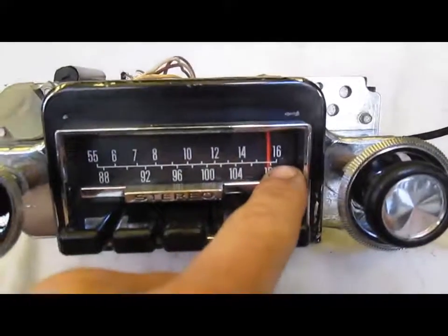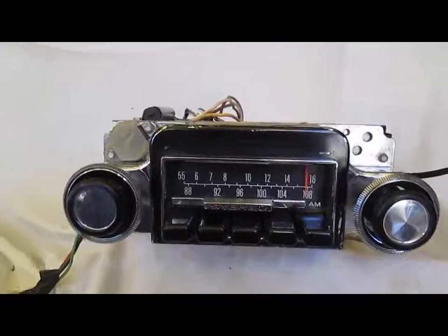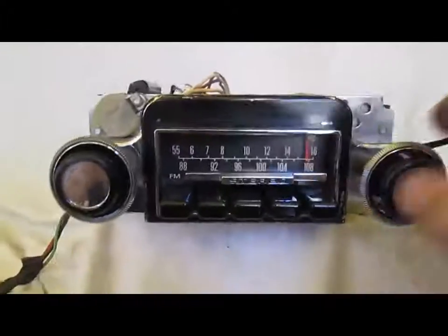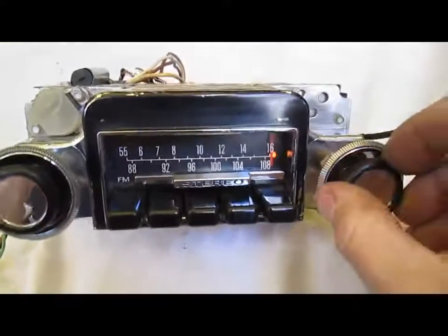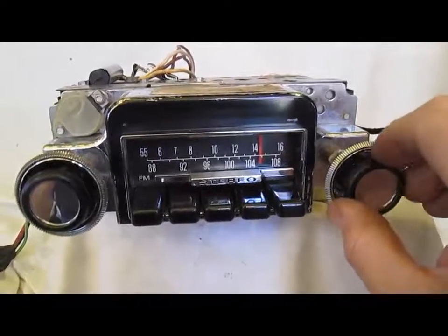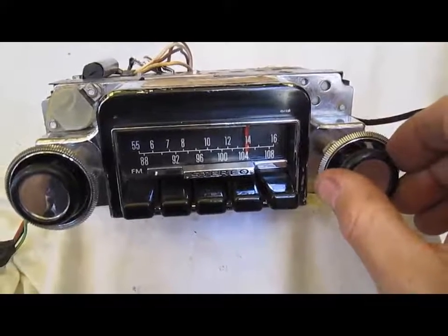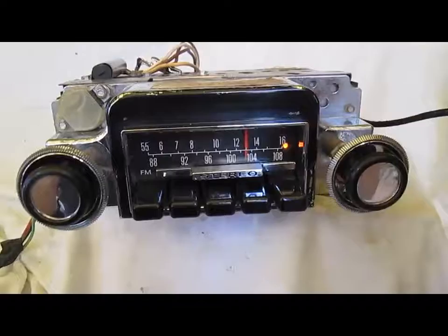There's a little light here on the edge of the dial — that's the FM stereo indicator. You'll see that flashing on and off, which tells you when a strong stereo signal is tuned in. We'll start from the end of the dial so you can see the light. Real nice reception.